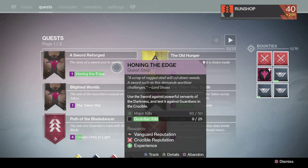Going into strikes means you might get some blue engrams to drop, maybe some legendaries, and you can also be leveling up your character while completing this quest. That went pretty quick — really quick and easy.